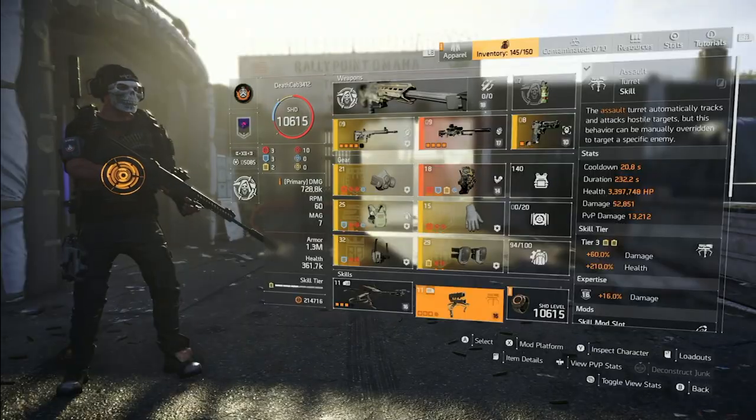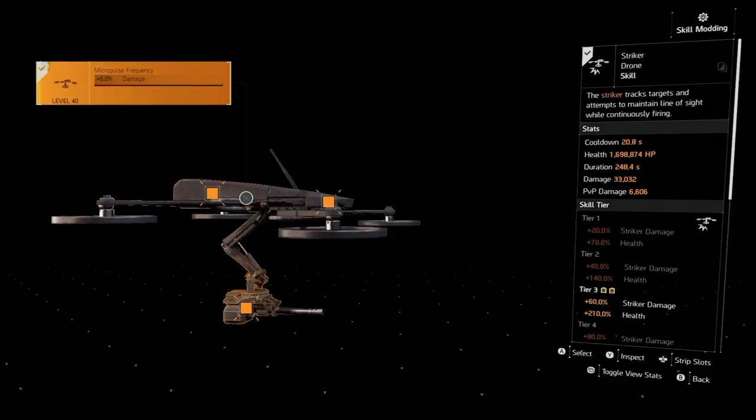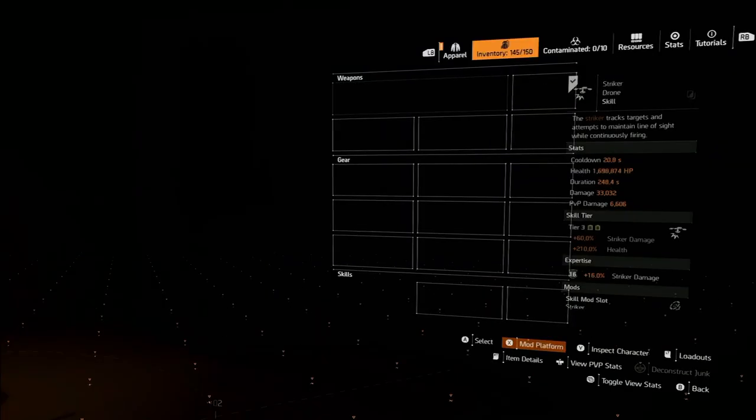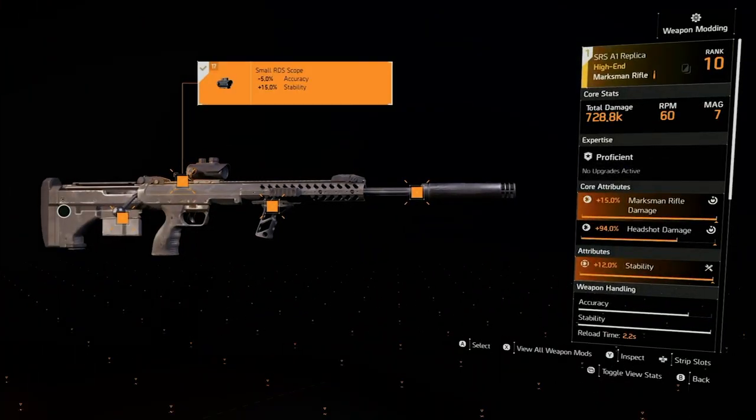The turret is at three skill tiers, and our drone is also three skill tiers. I have the mods you'd expect — basically damage and duration. For the primary weapon: I'm running the SRS A1, which might surprise you. You can also use the SRS Covert — it's very close to the same, the difference being the underbarrel mod selection, but basically the same.